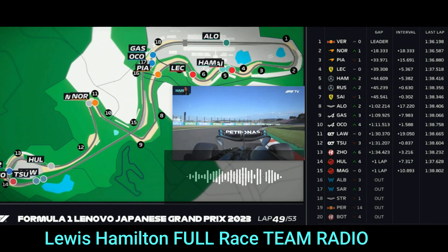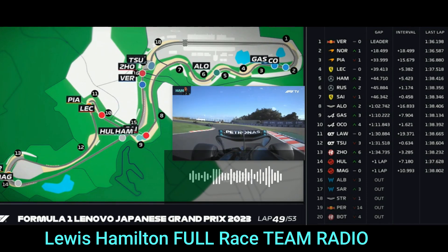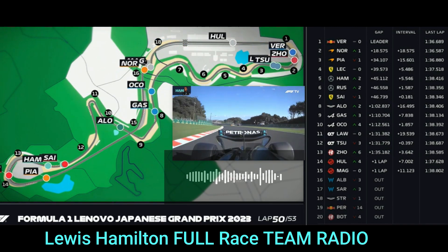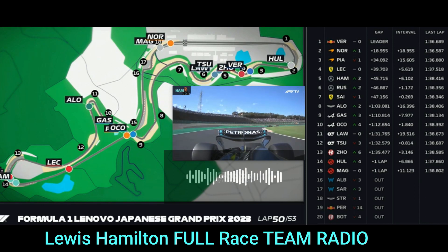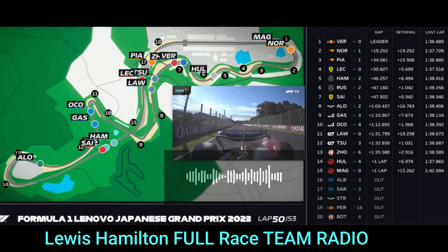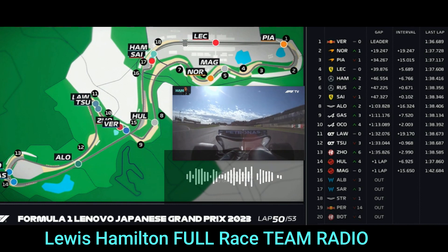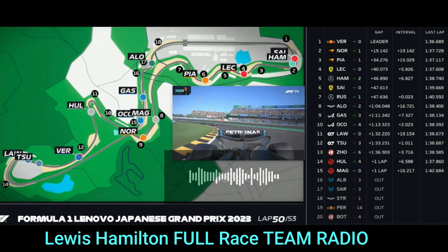Lewis will want to try and help George along — keep him in our DRS. We need to give George the DRS, let's help him along. He's 1.3 behind. Understood. You are 1.7 ahead now. I'm lifting. 1.3, 1.2 — 4 laps to go. 1.0, 0.0, and 0.7.